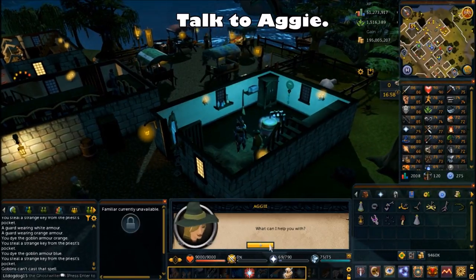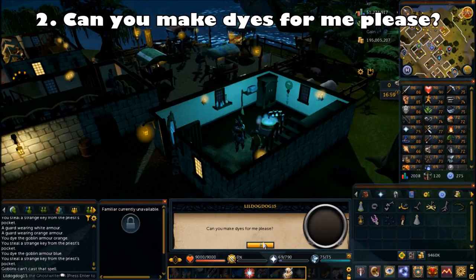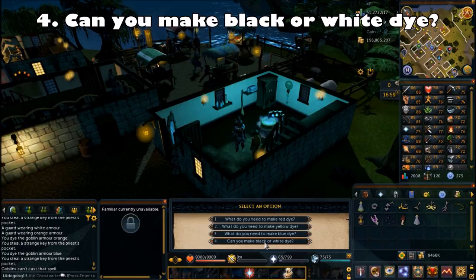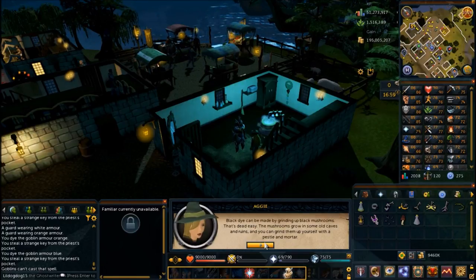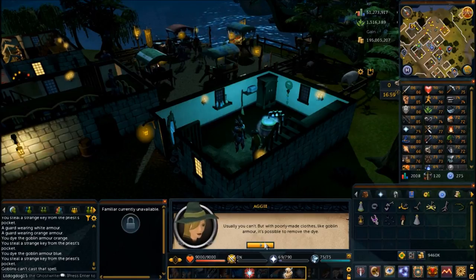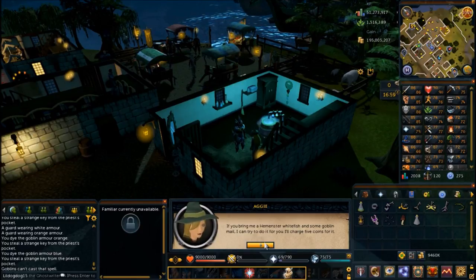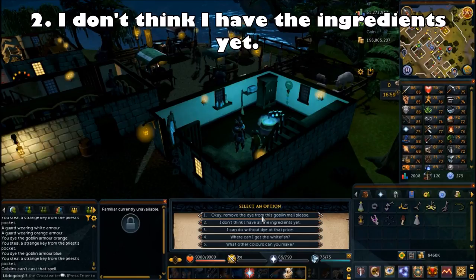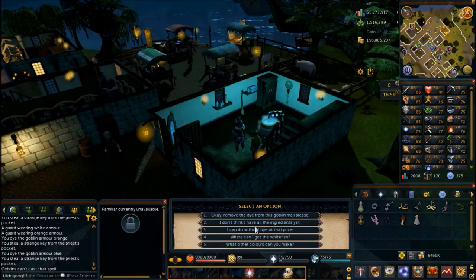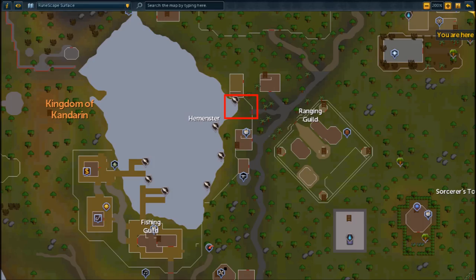Talk to Aggie, choose the fifth chat option for more, then follow with the second chat option: can you make dyes for me? Choose the fourth chat option: can you make black or white dye? She tells you black dye is easy — you just use a black mushroom, which we already know. For the white dye, you have to catch a white fish from Hemenster. It's essentially a dye remover for goblin mail. Choose the second chat option: I don't think I have any of the ingredients yet. Then home teleport to Ardougne to make it to the Hemenster fishing place — that's where the fishing contest took place.